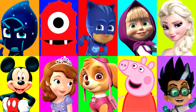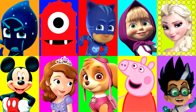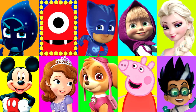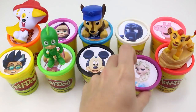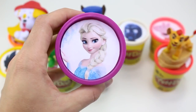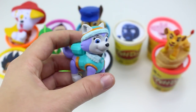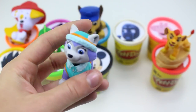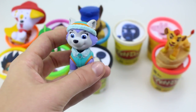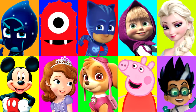Alright guys, who's next? Let's find out. And stop — it landed on Elsa. Elsa has the purple Play-Doh cup. Oh look, it's Everest from Paw Patrol. She looks so cool — there's her pup pack and look at her hat. Ice or snow, I'm ready to go! Alright guys, let's keep going — we're doing so good so far.